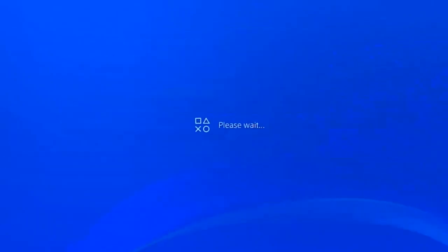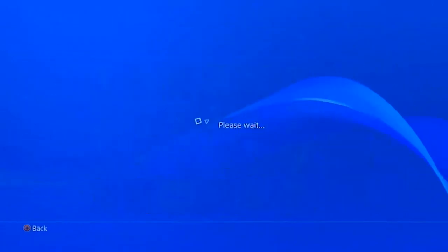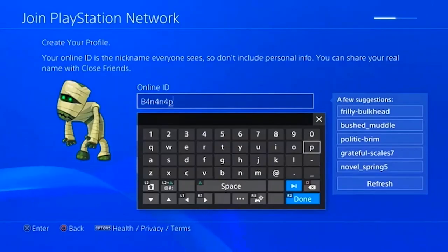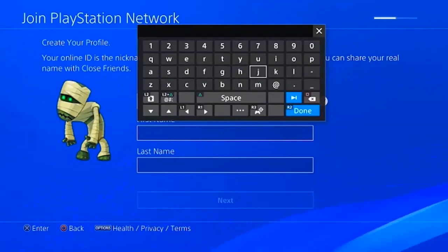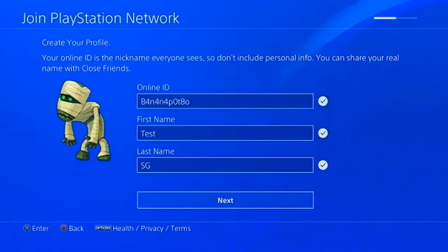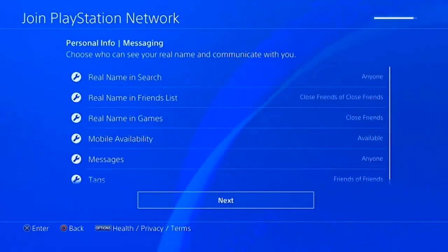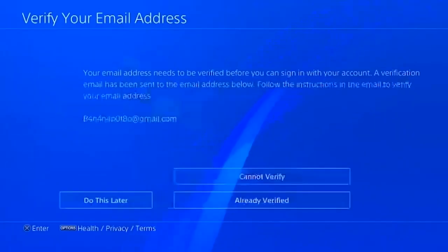Go ahead and create a sign-in email address and password, then finish the setup. Choose your avatar — any avatar will do, just as an indicator of which account you're using. For the online ID, my personal advice is to include 'SG' at the end so you know this is your Singapore account.